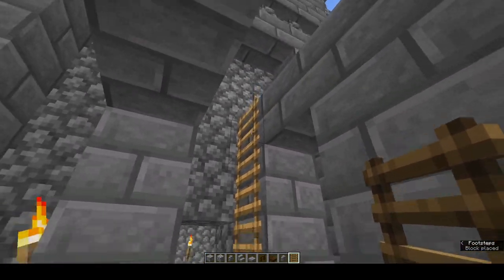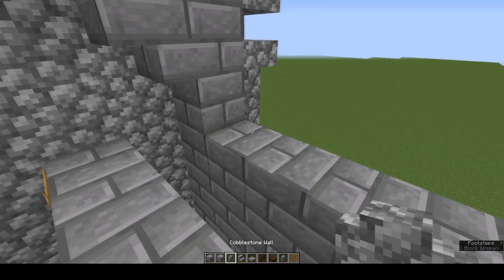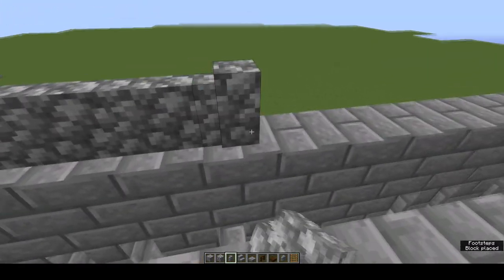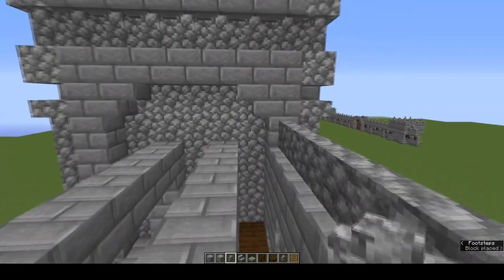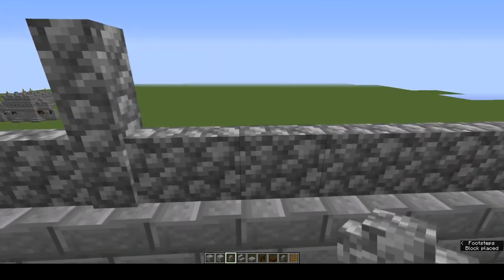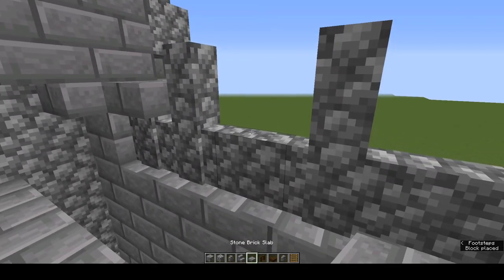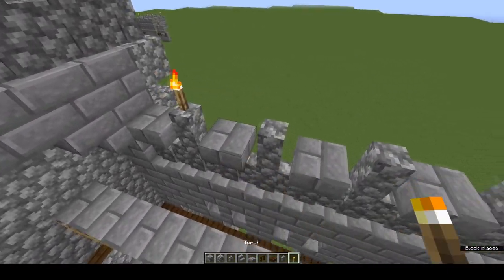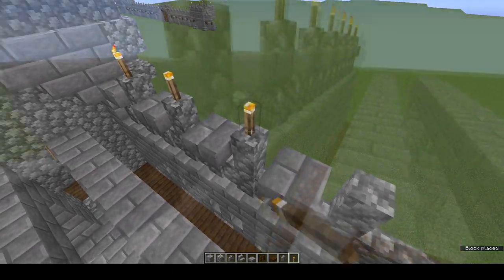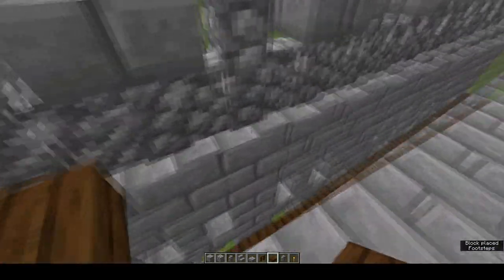Along the top here: cobblestone wall, and every second one cobblestone wall, and every second one a stone brick slab. A torch on top of all the walls. Once you've done that, a row of dark oak slabs all the way along.